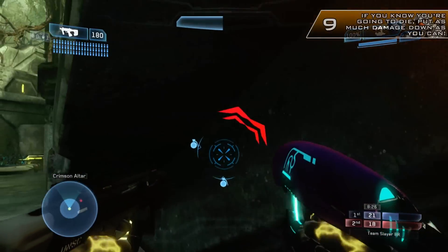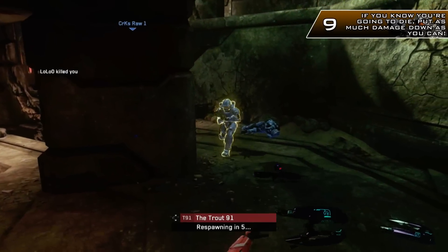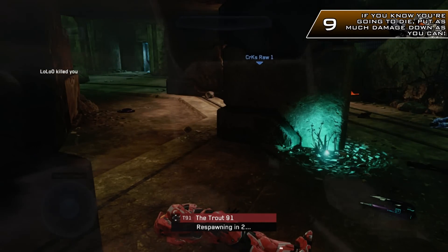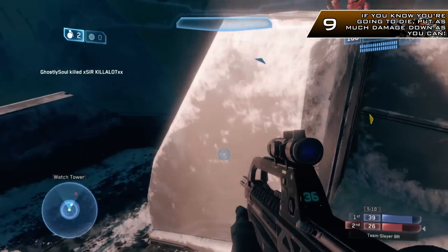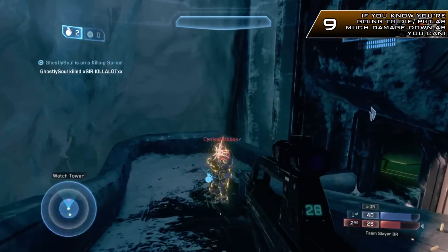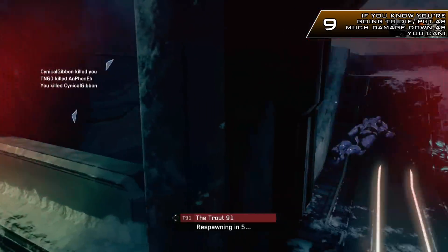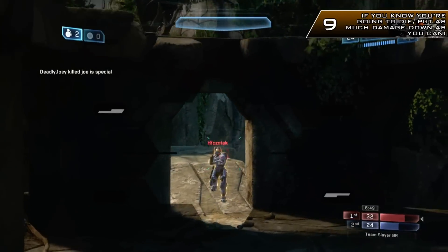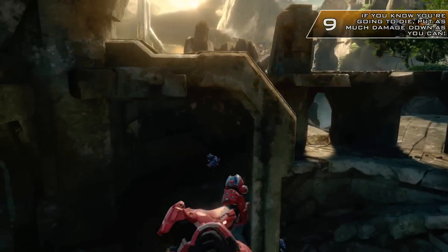Number 9: if all else fails and you know you're going to die, put as much damage down as you possibly can — shots, grenades, whatever you can muster — because your teammates are likely to clean up the kills for you, or at least put that other player out of action temporarily so you can help get control of the map and the power weapons. It might not seem like it benefits you, but in the long run it will benefit your team and ultimately yourself.